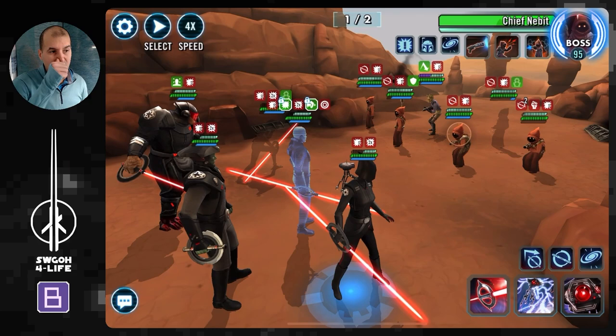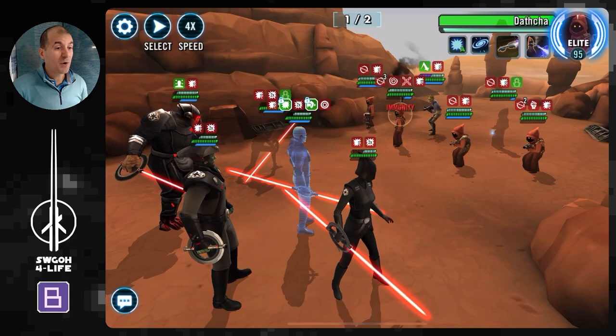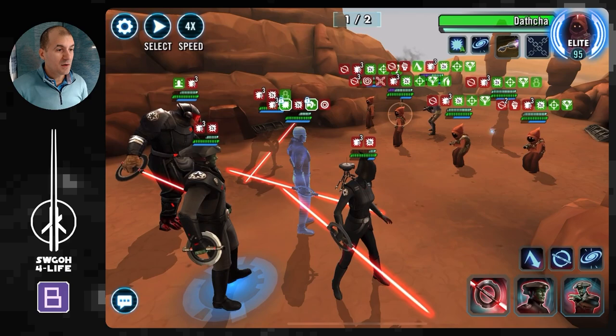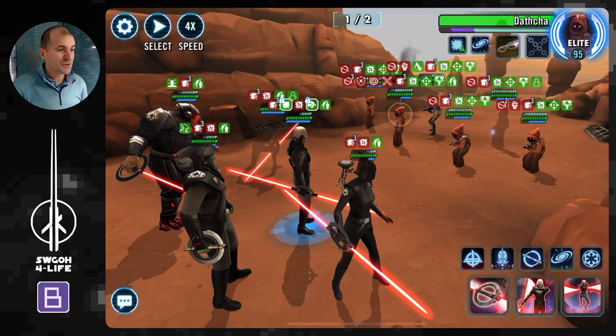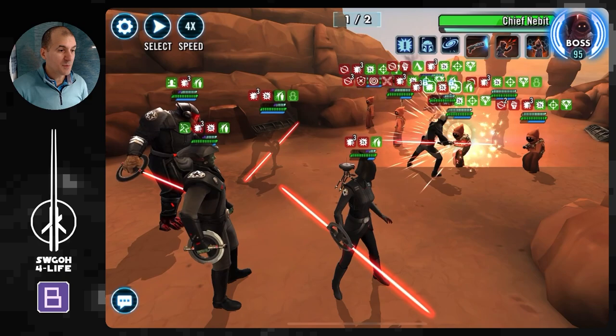In this case, 2 Jawas went first — Scavenger did his AoE, then Jawa did his AoE, stunning Grand Inquisitor. What I actually do is ability block Dacha. I don't mind if Nebit gets a taunt because I can dispel it with 5th Brother. I just want to make sure Dacha doesn't get his AoE out and ability block my guys, so definitely prioritize ability blocking Dacha. Then 5th Brother uses his special, which dispels the stun on Grand Inquisitor — that's exactly why I wanted him to be the fastest.